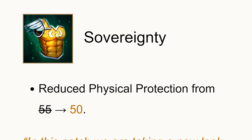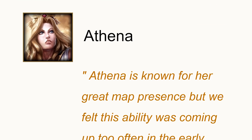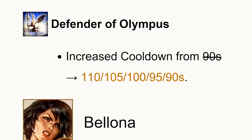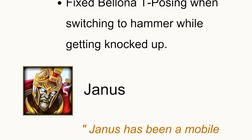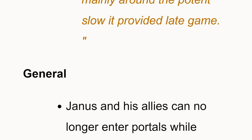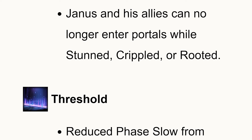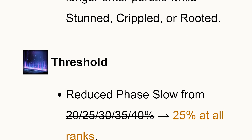Moving on to god changes: Athena's ult cooldown increased, so she won't be able to travel across the map as well as before. This affects the earlier levels — it's still the same once she's maxed her ult at level 20, but at lower levels she won't always have it up. Janus was also nerfed — his three was reduced to a 25 slow at all levels instead of around 40.